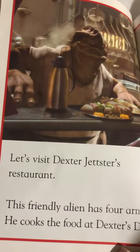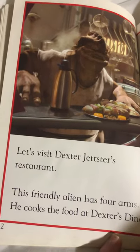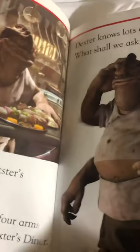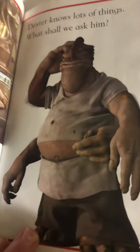Let's visit Dexter's Diner restaurant. This friendly alien has four arms. He cooks food at Dexter's Diner. Dexter knows lots of things. What shall we ask him?